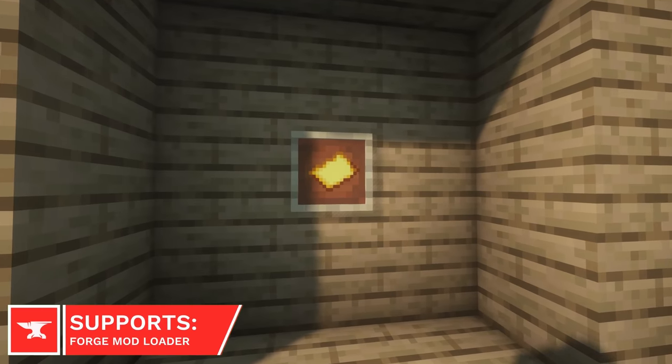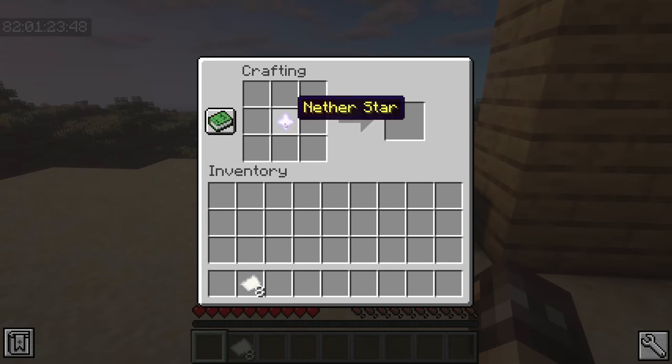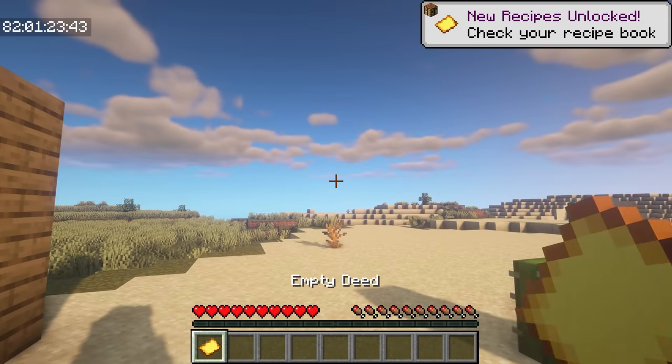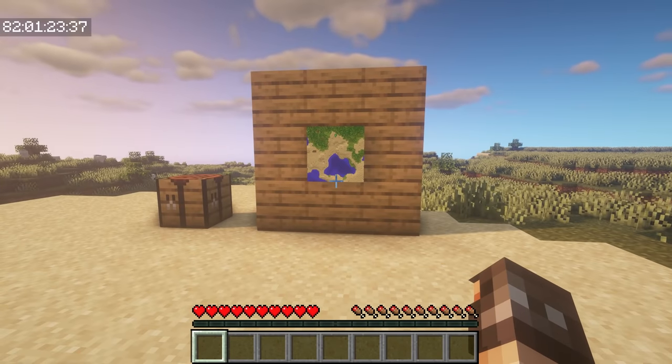Craftable Deeds is a mod which adds similar mechanics to what you'd see in multiplayer servers. Deeds can be crafted by surrounding a Nether Star with paper inside a crafting table. When placed inside an item frame, a Deed will claim an area of 8x8 chunks. Any other players who enter the area won't be able to place or break blocks.